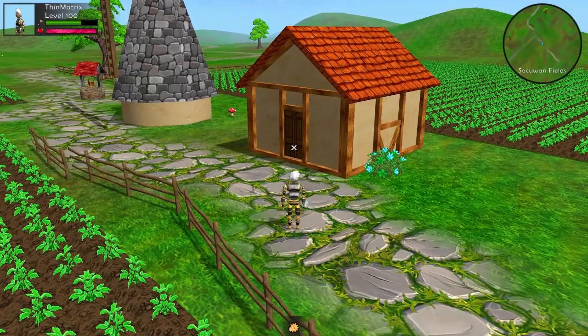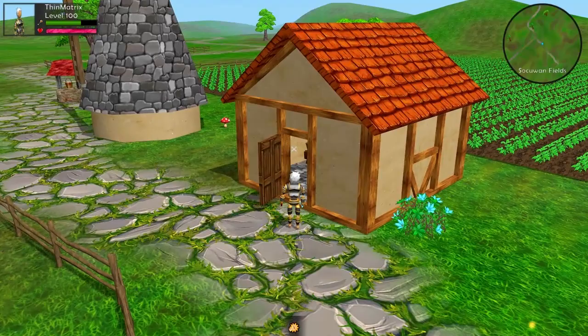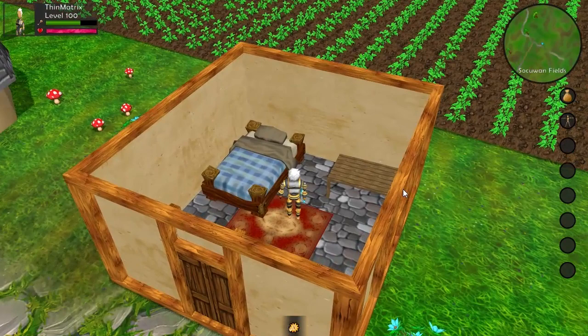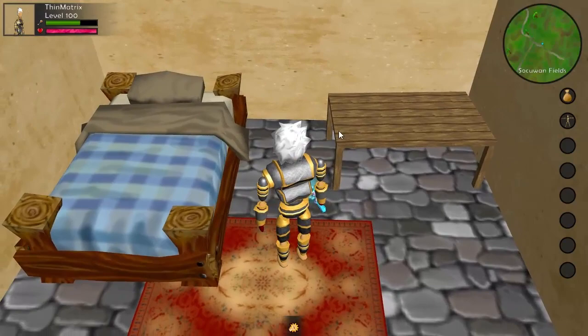The first thing that I had to implement was doors that can open. You can see here that when I get close enough to the door of this hut I can open it like this. This also loads up the inside of the building so that I can go in and have a look around. When I go into the house the roof disappears so that I can see what's going on inside, and you can now see a few new furniture models which I've been working on this week, like this hand painted bed model.